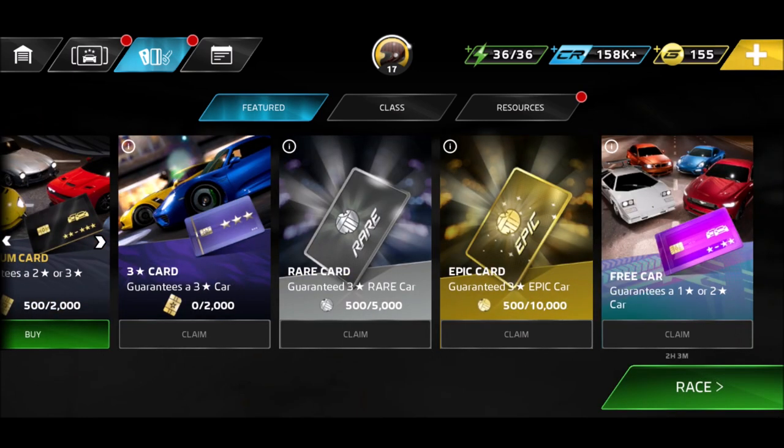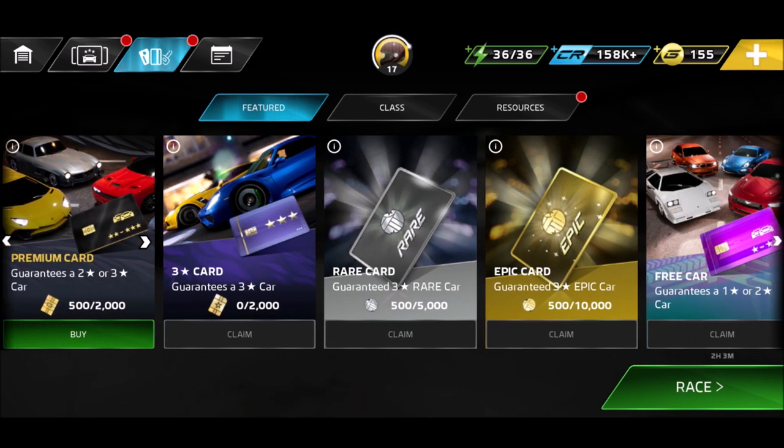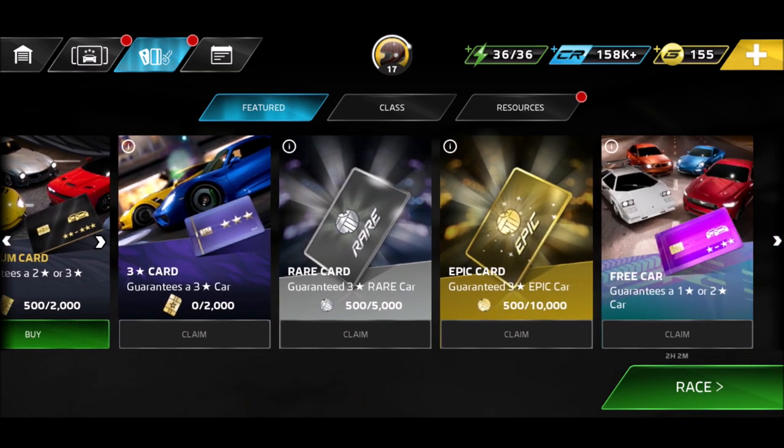On the right you've got different cards: three-star cards, rare cards, epic cards. You will collect those on the go while you play events. Don't worry too much about this - you cannot buy those, you will just collect them step by step, open them, and have fun.